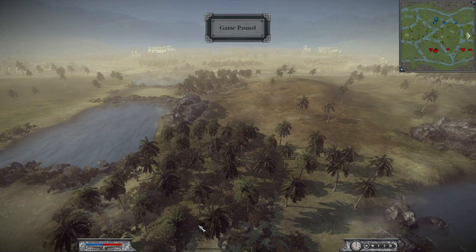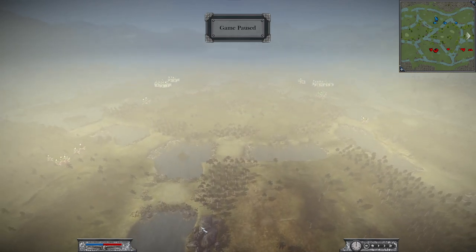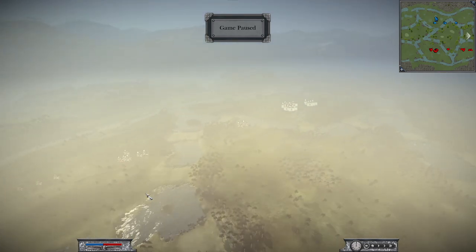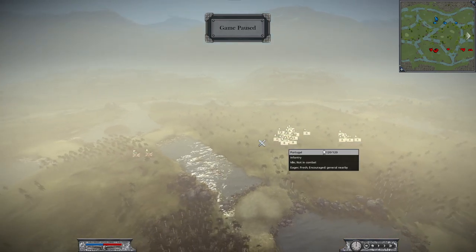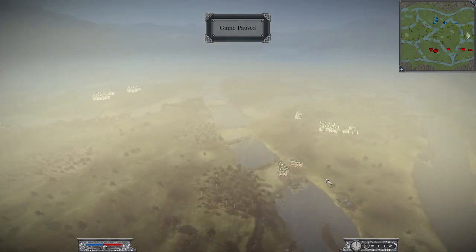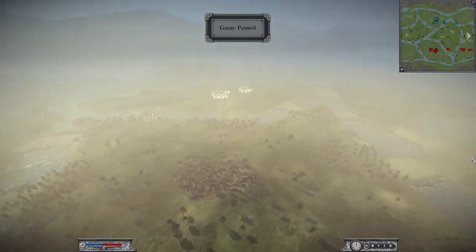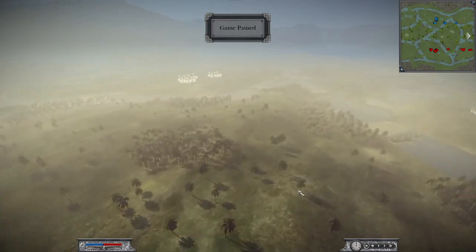Hello and welcome to the third battle of the final of the Winter Cup from Napoleon Total War. Here the Unity team faces again Atos and me. The Unity team consists of Philip with Portugal and Lancer with Great Britain. We have Great Britain and Spain. The map is Amazon Confluence, and they picked it so they are the defenders.